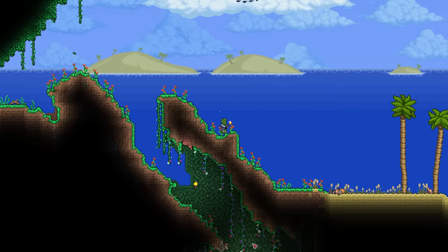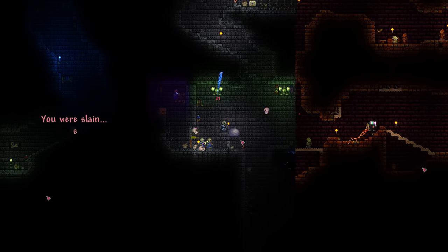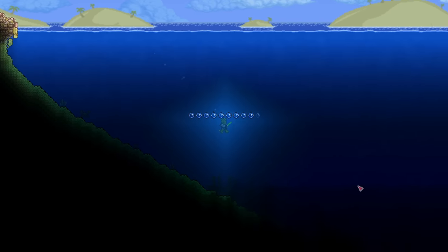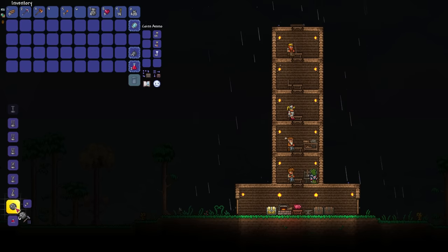The challenge has three main parts: pre-Skeletron, post-Skeletron, and post-golem. With each new chapter comes a new set of traps at my disposal. Until Skeletron is defeated and I find the mechanic, there is no way for me to place or use wire, leaving me to only use boulders — the one trap on the list that does not require wiring.